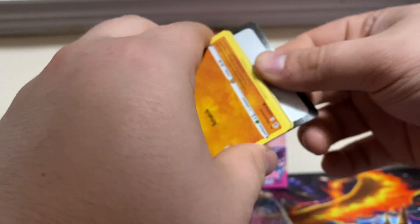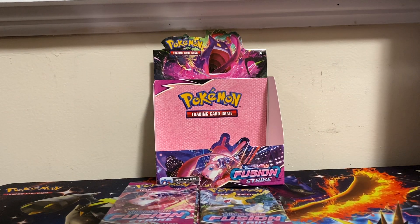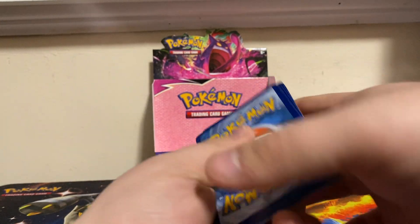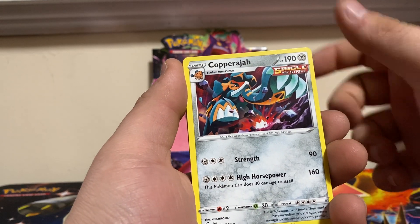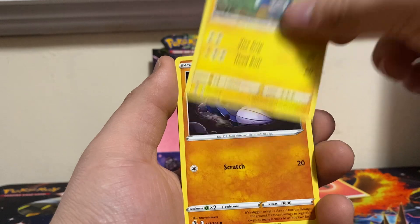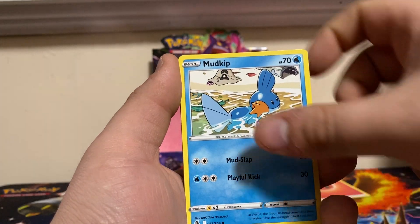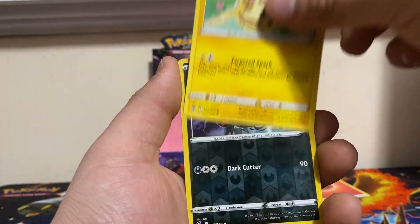Pack one: we got a Fire Energy, Cougaraja, Mag Cargo, Charjabug, Drillbur, Bunnelby, Mudkip, Caterpie, and Morpeko.